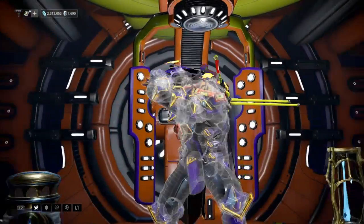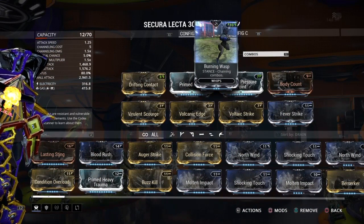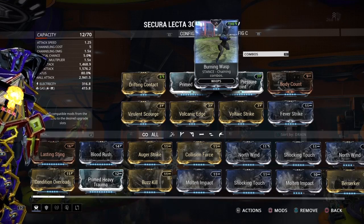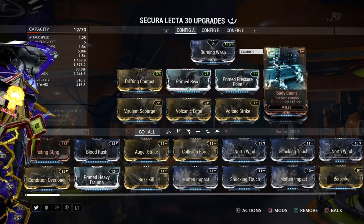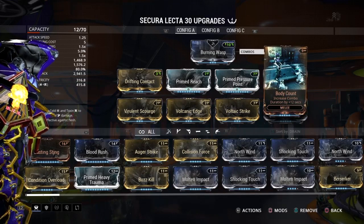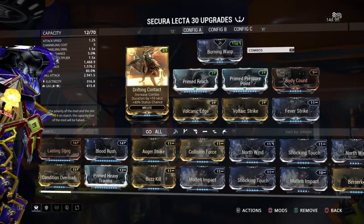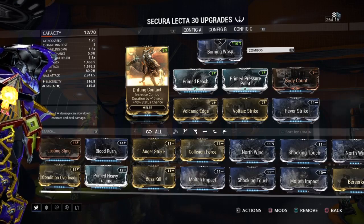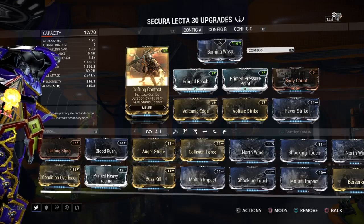Now most importantly for this challenge, because you need to sustain 30 seconds and you need to get up to 130 kills to get the three times multiplier, you're going to need as much combo duration time as possible on your melee weapon. To do that there are two mods to use: Body Count, which gives you an increase of 12 seconds, and Drifting Contact, a fairly new mod, which gives you 10 seconds — so in total you've got 22 seconds between hits to keep that combo multiplier adding up.